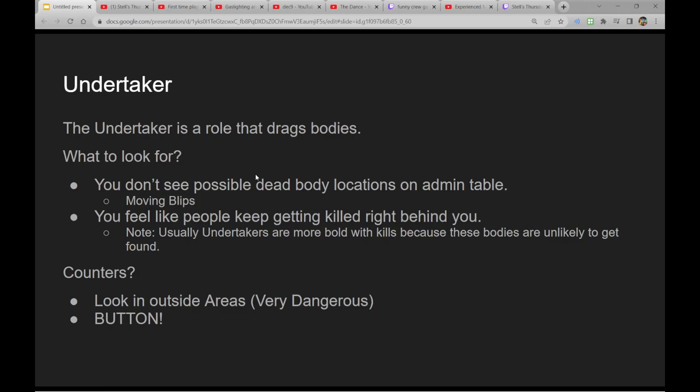What you want to look for for an Undertaker — it's not necessarily a movement thing, though you might see them lurking above storage which is pretty sus. When you look at Admin Table and kills are happening but you don't really see anything that could be a dead body — you see all the blips moving around — there's a good chance the body is dead outside. If it's been a long round, it's most likely on Left and Right Reactor or Death Valley. Sometimes you'll also get the feeling that people are getting killed right behind you — like you just saw this person, how could they be dead? Because the Undertaker knows you're going to find that body immediately, so they drag them to a location you won't check.